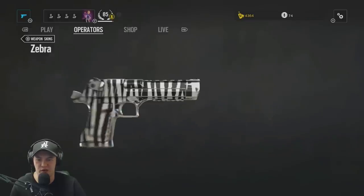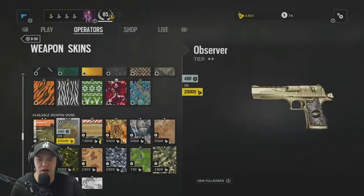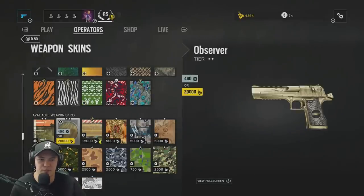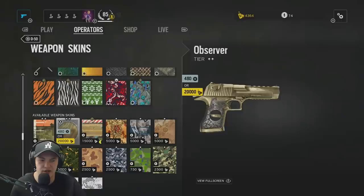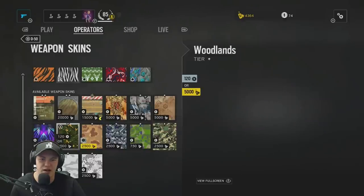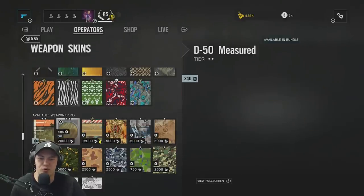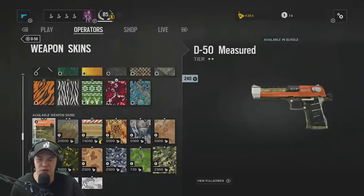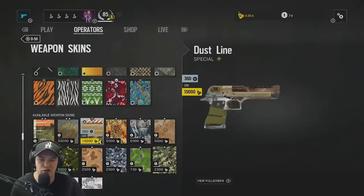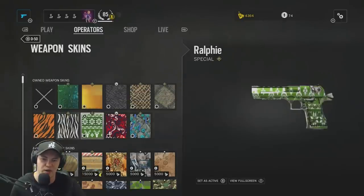I've been using the Zebra camo — reminds me of a Desert Eagle Hypnotic from CS:GO. There are also a lot of new camos: the D50 Measure, Observer — a cool gold-plated encrusted handle grip — as well as Dustline Eagle for only 5,000 renown. There's a lot more here, but I'm not going to go through them all.